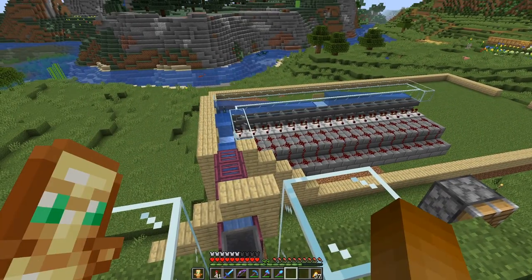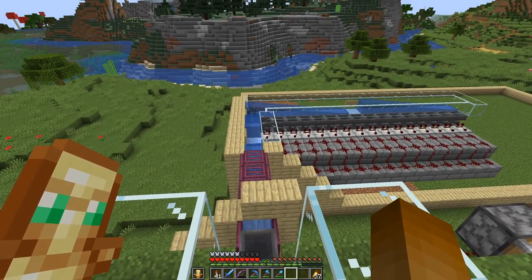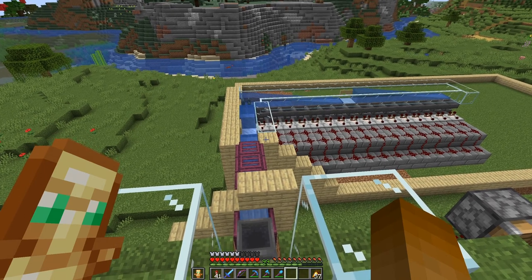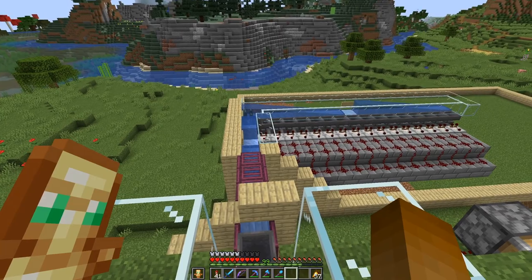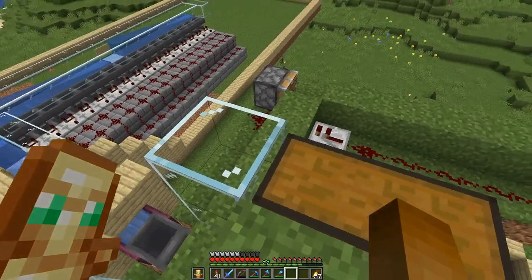As you can see the sorting modules are already in place, and as you might gather from that, we are not breeding sheep for their meat but for their wool. There are exactly 16 modules, one for each color.